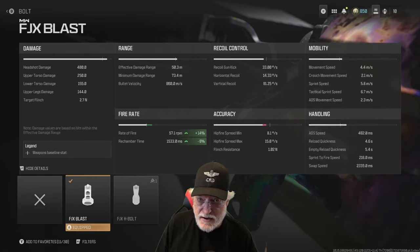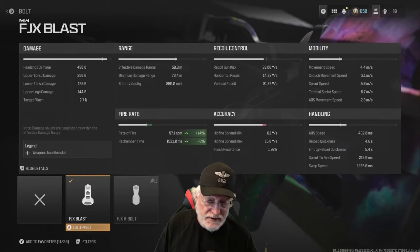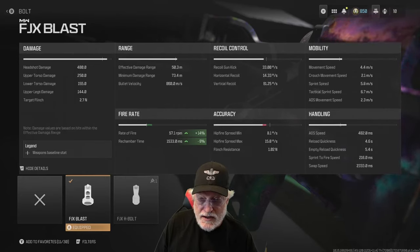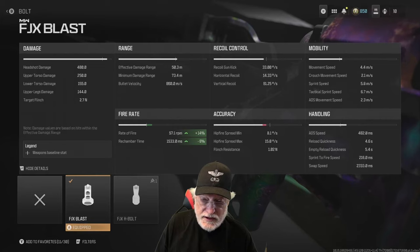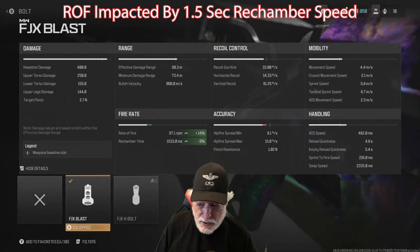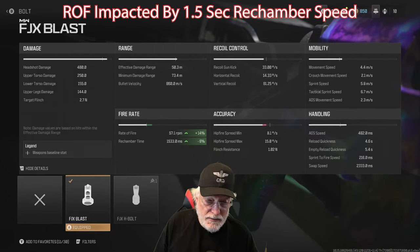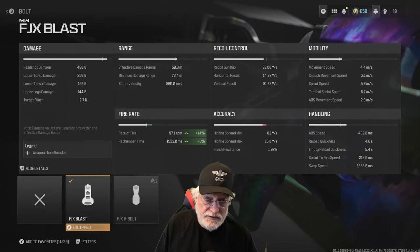Effective damage range is at 53 meters, minimum damage range is 73 meters. On the maps I play, I like to keep it tight when I'm sniping — I like to move. I don't like the larger maps where people camp around the edges and wait for somebody to walk into their sights. The bullet velocity is 860 meters per second, which is a good bullet velocity, and the rate of fire is going to be around one round per second with the FJX Blast bolt on it. Recoil I don't worry about much; accuracy if you're hip firing, the war is not going well.